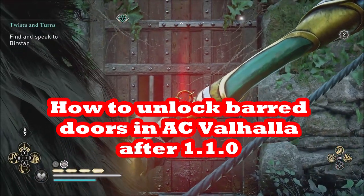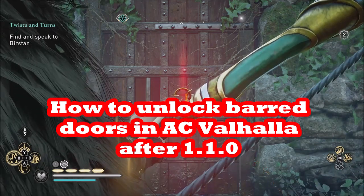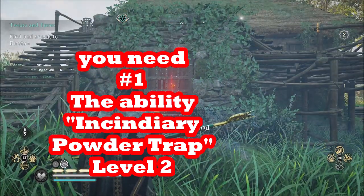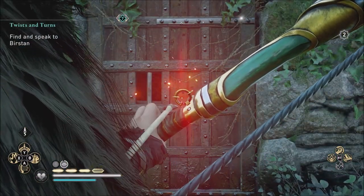In this video, you're going to learn how to open any barred door in Assassin's Creed Valhalla from the wrong side using the Incendiary Powder Trap Level 2 and a Predator Bow.